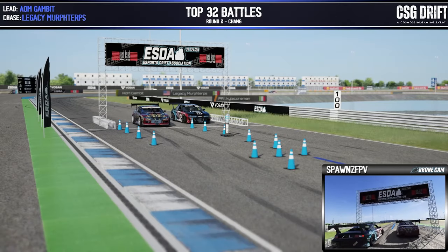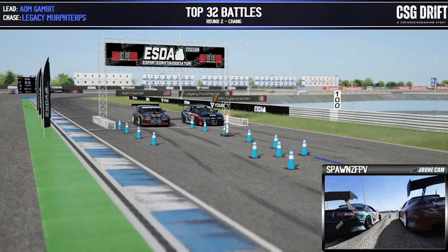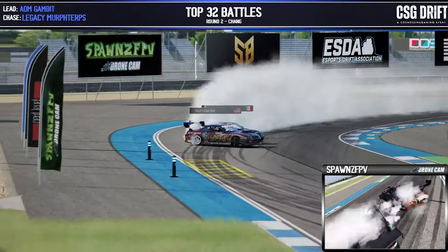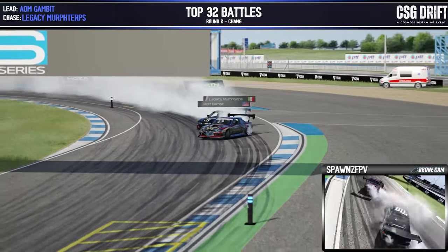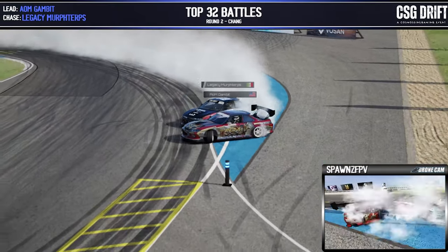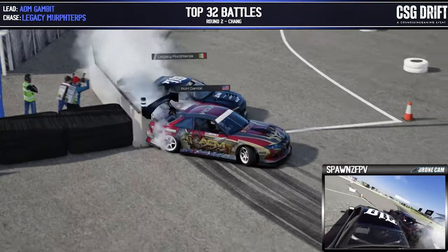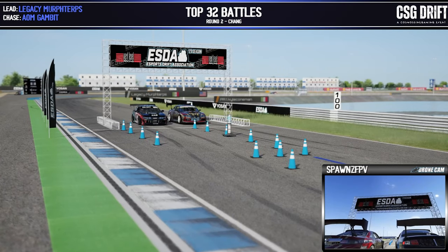Gambit in the lead position, Murph Turps in the chase. Solid initiation with a full fill-out on those back-to-back outer zones, coming across the inner clip and into that final wide zone. A little bit of contact there from Murph Turps, pushing Gambit off the track a little bit as they come across that final zone.